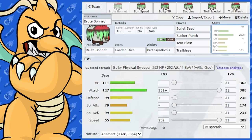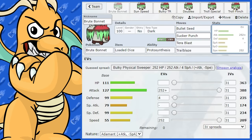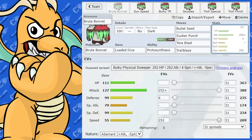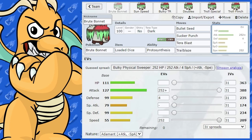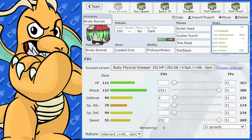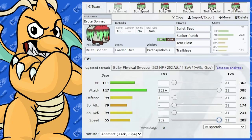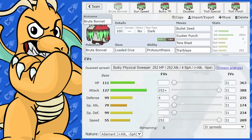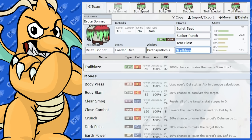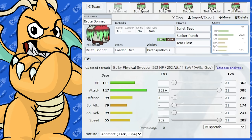Then you could start firing off Bullet Seeds — four to five Bullet Seeds every time — and Sucker Punch works well too. But at 55 base speed, it's going to get out-sped a lot of the time. Just bear in mind that maybe a speedy set isn't all that great. The speedy set's got some good things about it, but I feel like it's a little bit of a waste — you could easily invest those EVs in other things. This also could work well in Trick Room.